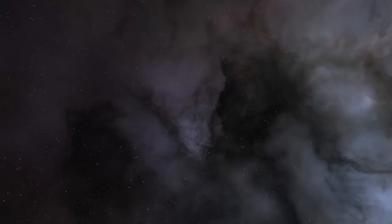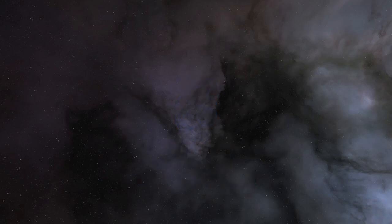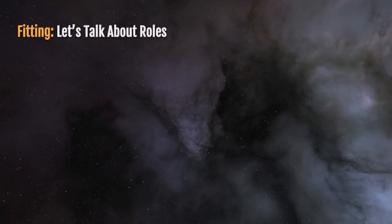Hey everybody, this is Jury's Doctor and today we're going to be talking about Part 4 of ship fitting for new bros: fit for function. In today's video we're going to be covering the fundamentals of ship role and how this should inform your ship fitting theory and the philosophy behind how you approach ships. In order to get started we need to understand in a broader way what role looks like in broader ship categories in New Eden.